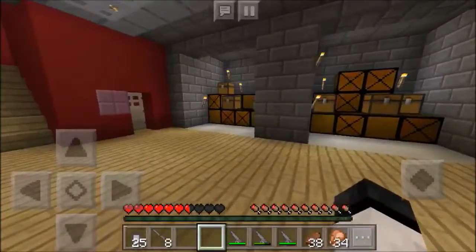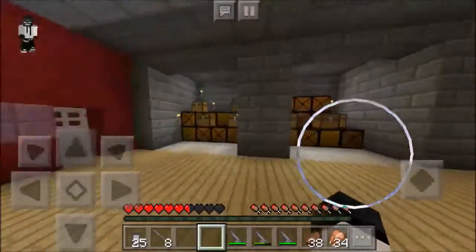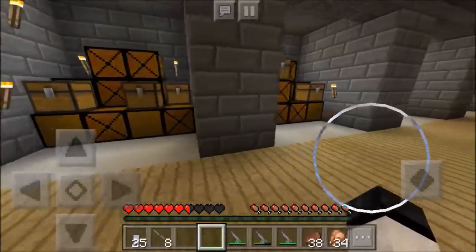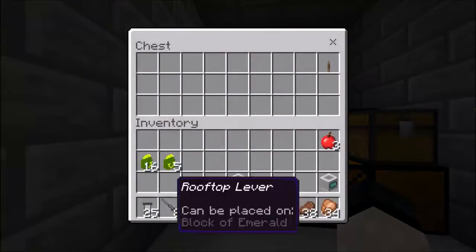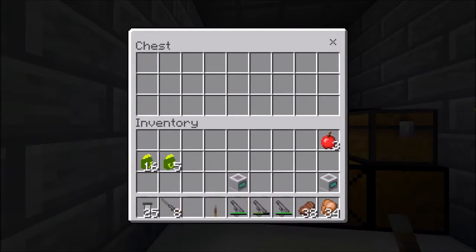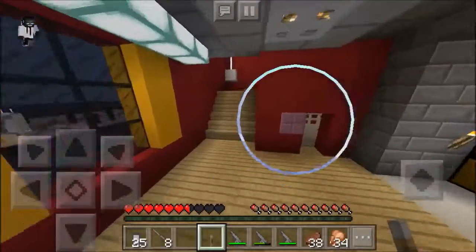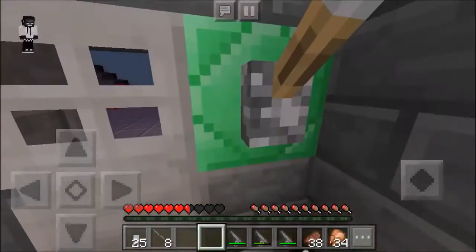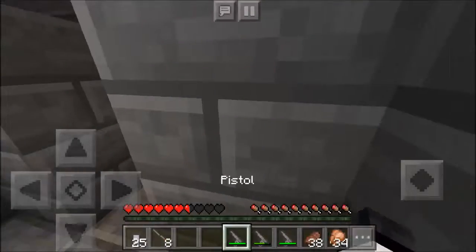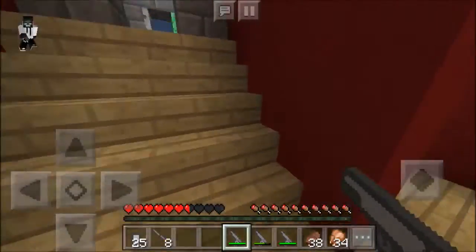Last episode we found Bob, and now we have to go upstairs but we have to find a key. I'm assuming it's in one of these chests. We did not find it... oh there it is, that was easy! I don't know why I didn't find that. All right, let's go Bob, let's go upstairs and try to feed Ronald McDonald. Bob, where the heck are you? Get up here!